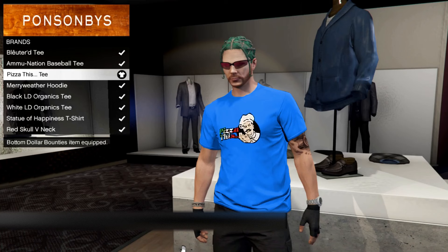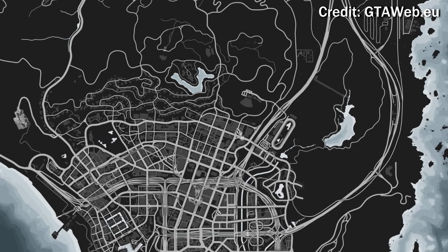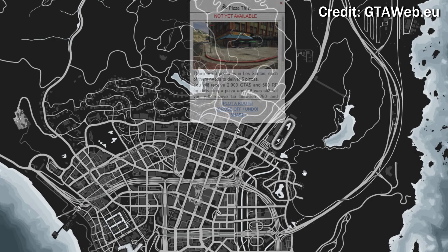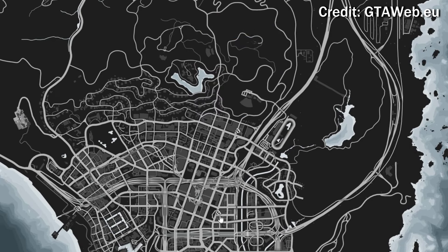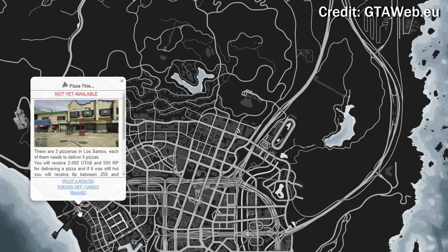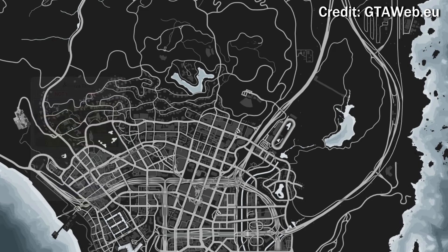It's a blue shirt with a Pizza This logo right in the middle. To start the event, there will be three pizza locations across Los Santos — one near the Diamond Casino, one in the middle of the city, and one near the beach. You just have to visit one of these restaurants and then perform pizza deliveries, which I'll explain in further detail.